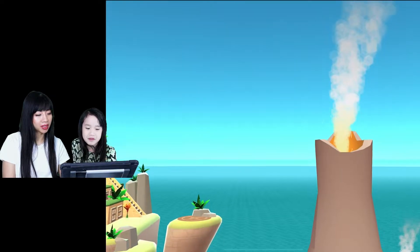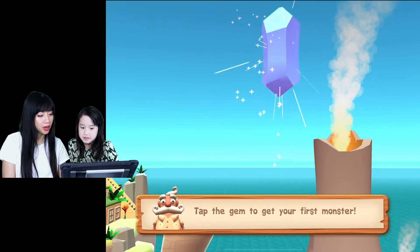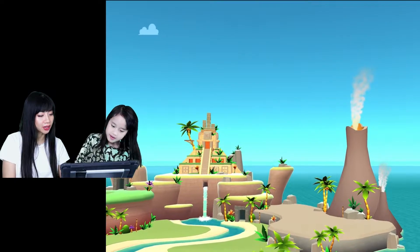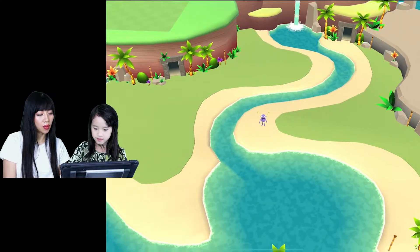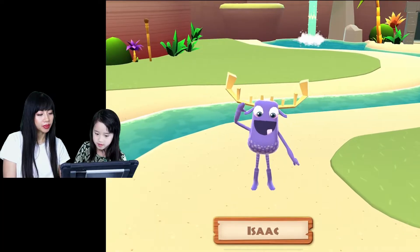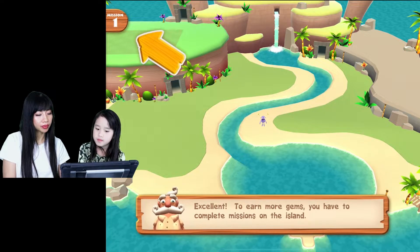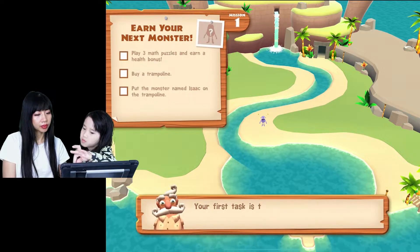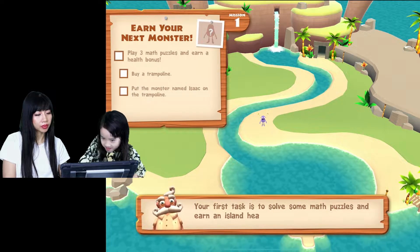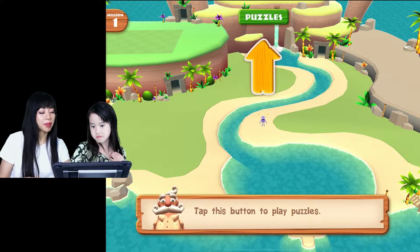That's gonna be so exciting! We're gonna get our first monster — go! I wonder how the monster's gonna look like. That's cool! Excellent! To earn more gems you have to complete missions on the island. Your first task is to solve some math puzzles and earn an island health bonus. Tap this button to play puzzles. We have to learn three math puzzles — go to puzzles.